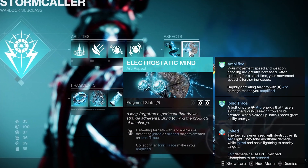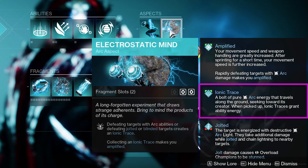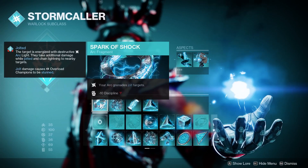The second aspect is Electrostatic Mind: defeating targets with arc abilities, or defeating jolted or blinded targets, creates an Ionic Trace. An Ionic Trace makes you amplified and gives you ability energy.